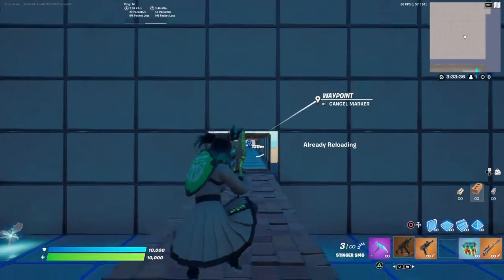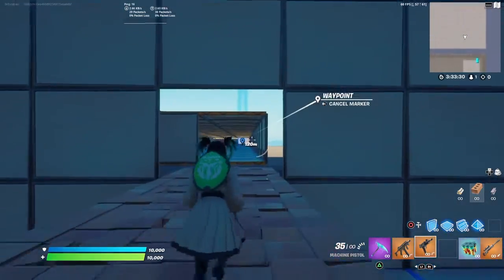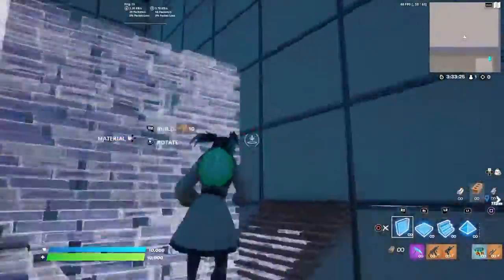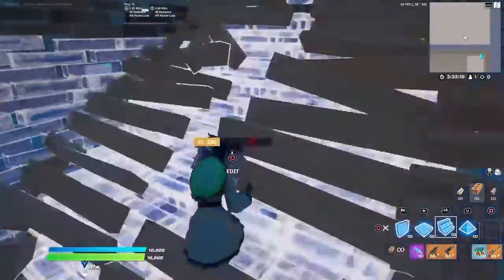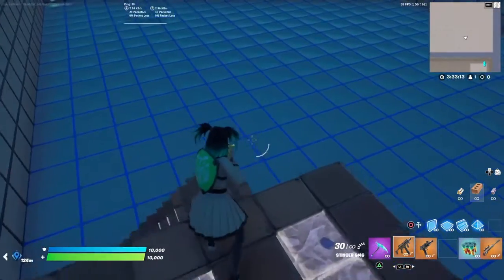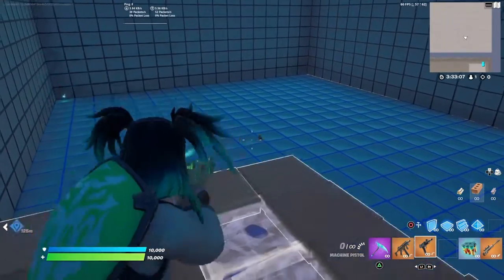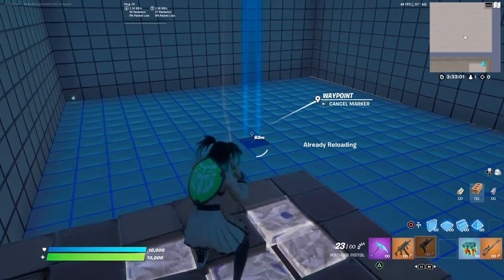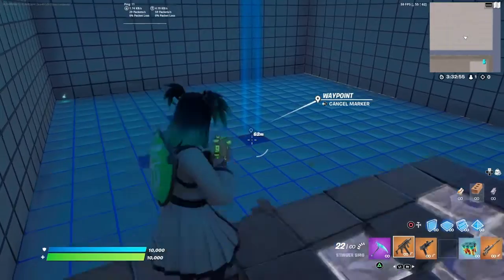So I have to give close-up range to the machine pistol again - breaking through builds and in build fights you're going to get more damage out with it. But overall I still think the Stinger is better. The machine pistol is just fun to use. It shreds, it's faster, but you have to think about it more - you can't just hold it down. At 62 meters I'm hitting 8s, 12s, or 14s with the Stinger, possibly even 18s.